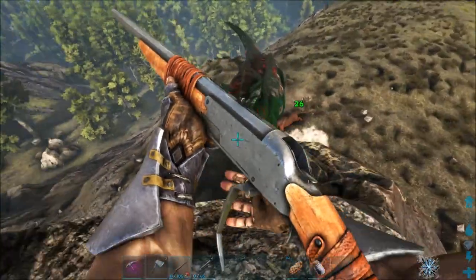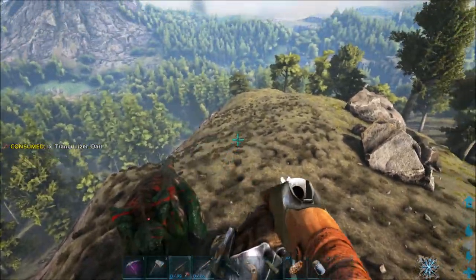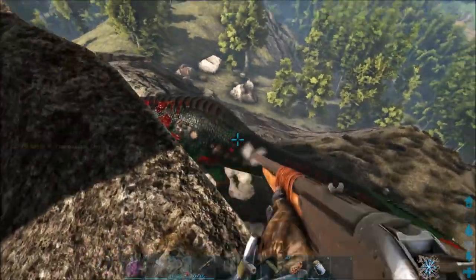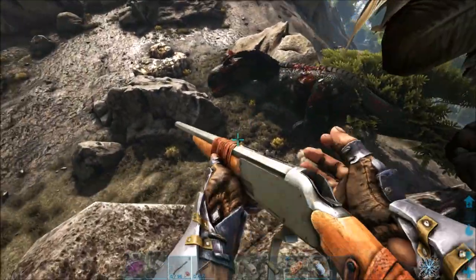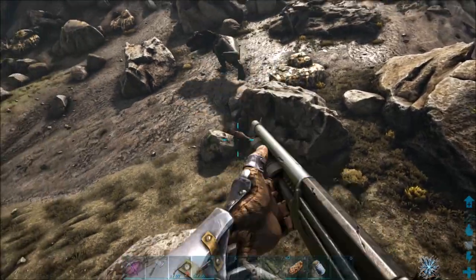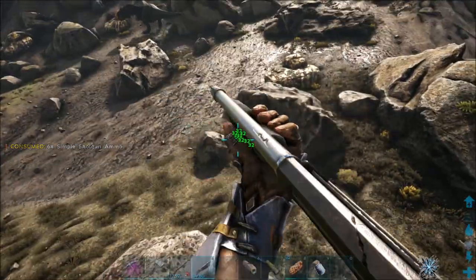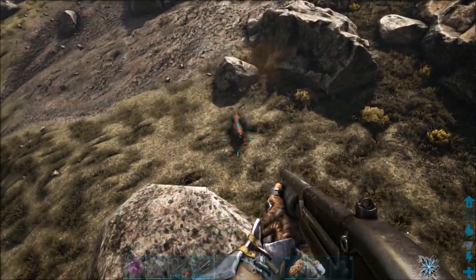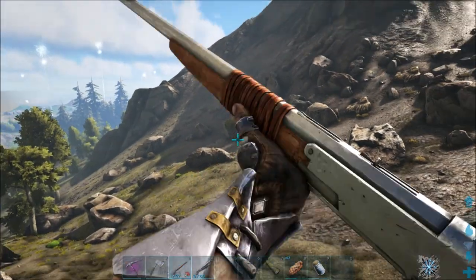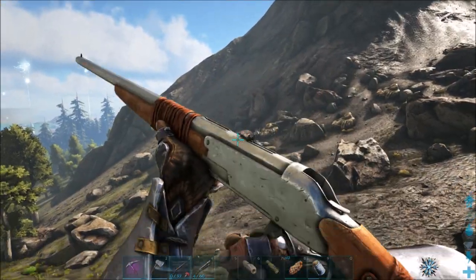Okay guys, so I found another T-Rex here. It's a pretty low level, but I found it right next to a giant rock — like a perfect place. It looks like there's still a saber tooth attacking it, which there was. Let's see if I can use my new shotgun. Of course it's just completely running away now. Oh yeah, I killed the saber tooth. Oh gosh — this is what I just hate about all of this. T-Rexes especially, they just fly away and ignore you.